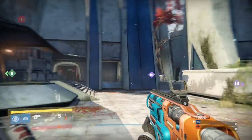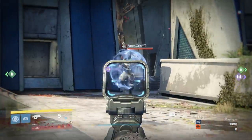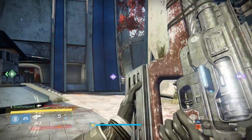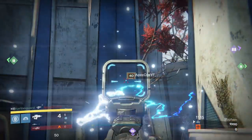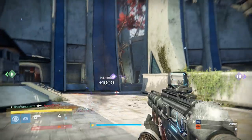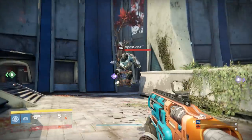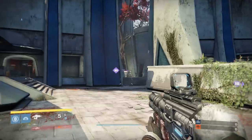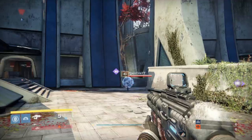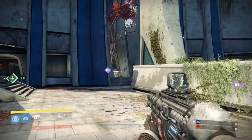It is an option - you can kill a charging juggernaut shotgun warrior through the jug shield with a fusion rifle. But in order for that to happen, a number of things have to go right, and those things are outside of your control. You can do everything right on your end and get the kill, or you can do everything right on your end and get wrecked in the face with a shotgun.